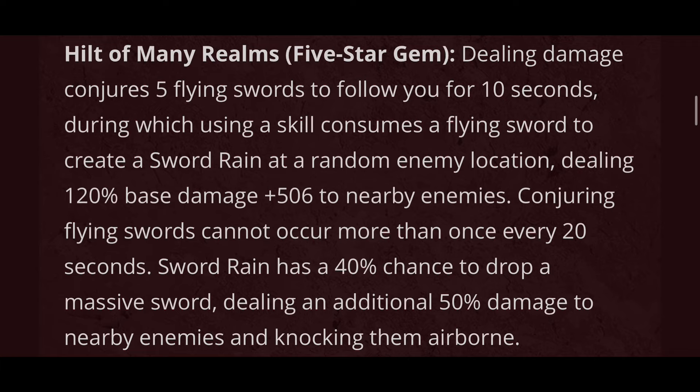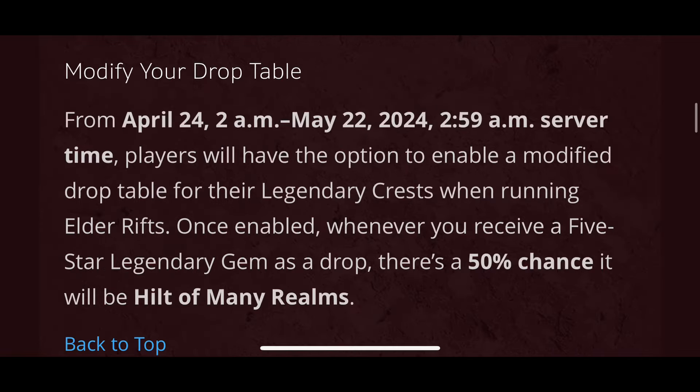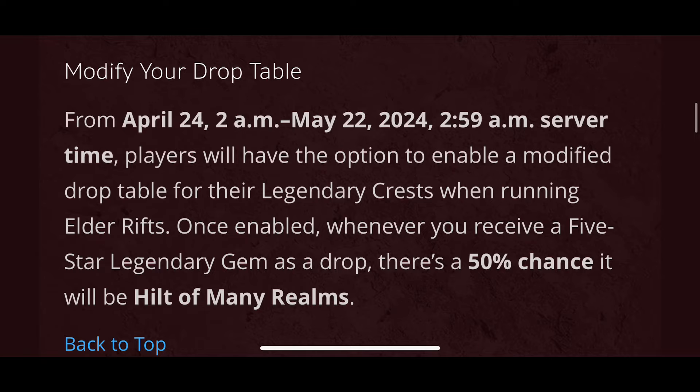Sword rain deals an additional 50% damage to nearby enemies and knocking them airborne. To unlock the full power of this gem, obtain the following 5 resonance gems: Pain Clasp, Cutthroat Scrin, Bloody Reach, Bottle Taupe and Gloom Cask. We will also see a return of the modified drop table for this gem, from April 24th at 2am until May 22nd at 2:59am. Players will have the option to enable modified drop table for legendary crests when running Elder Rifts. Once enabled, whenever you receive a 5-star legendary gem as a drop, there is a 50% chance it will be Hilt of Many Realms.